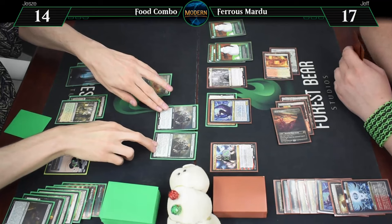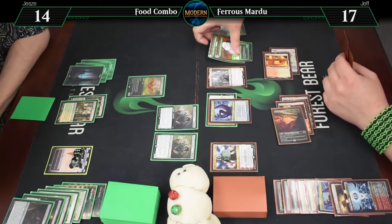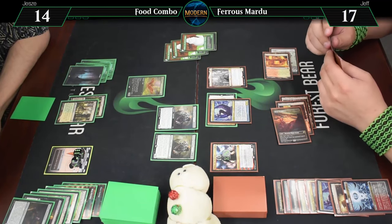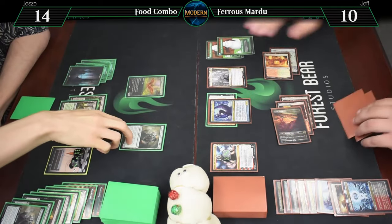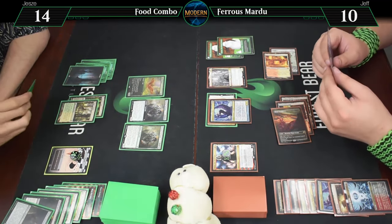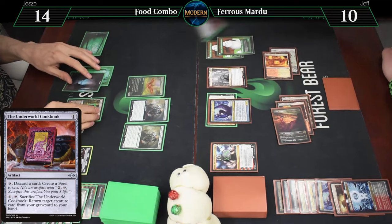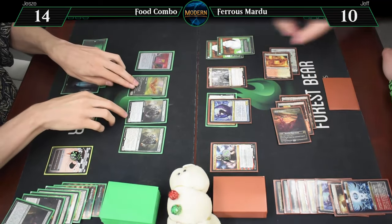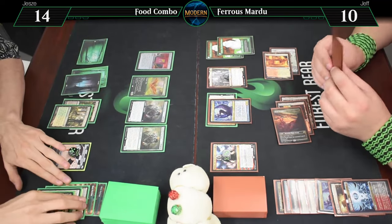Smash face for 14. We will block one of them with two. Three in front of that one. Essentially kill one of these, and you take seven. I take seven, going to ten. We'll sack three foods, bring him back. And here is the Underworld Cookbook. What does that do? Discard a card to create a food, and pay four and sack it to get a creature back.